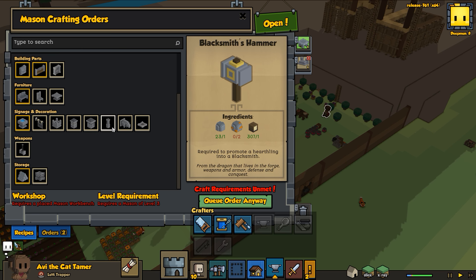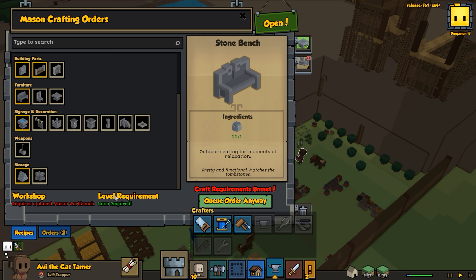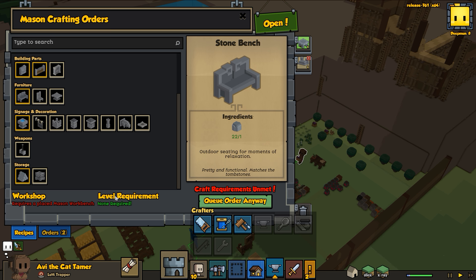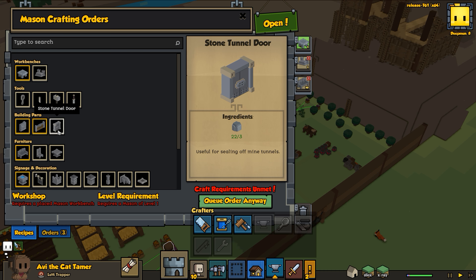We need to get mason level three, so what shall we build? Let's build a whole bunch of stone benches - we're gonna need them for the castle anyway. We need a mason's workbench placed first. We're gonna craft like ten stone benches - we can always sell the surplus. We also need stone tunnel doors - we're gonna need one of those for sure.